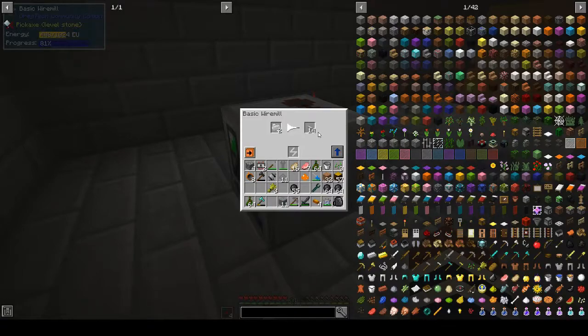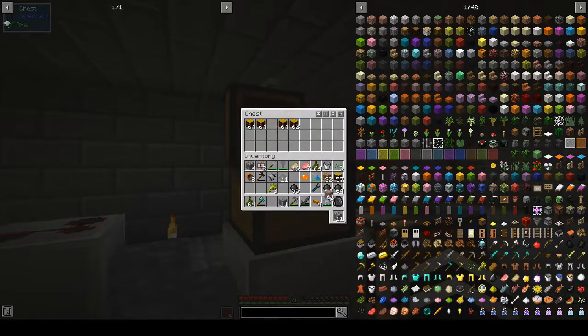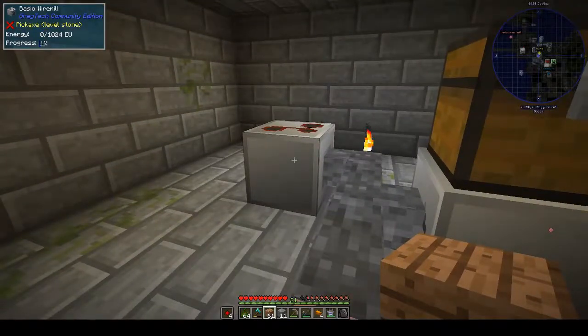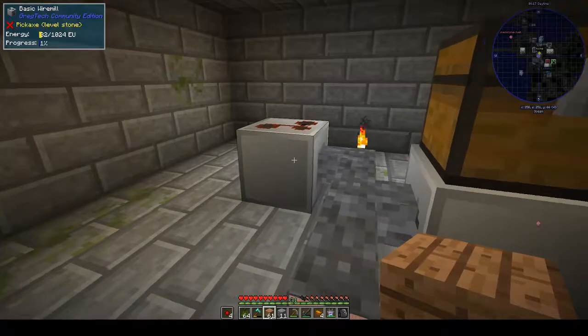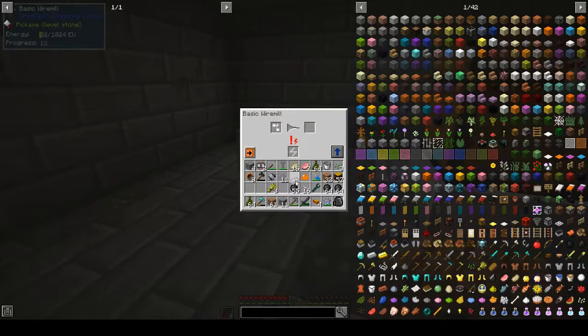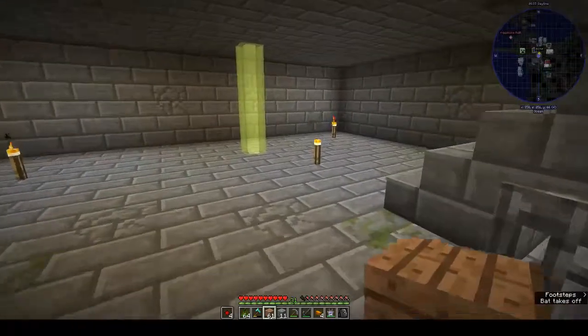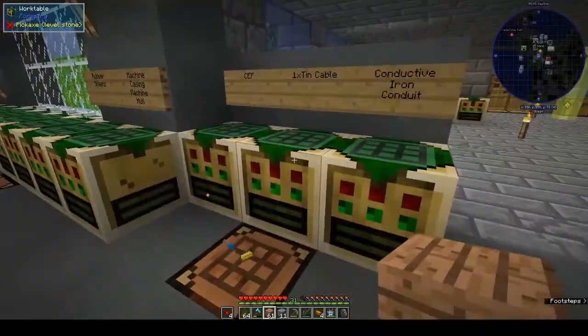Do we not have enough power? It's probably going slowly, yeah. It's going slowly — let's take you out. Why is it fluctuating like that? I don't know why it's fluctuating like that, let's leave it for now. I'll have to try and sort it out at some point. Tin cable — did I pick up? Yes I did.